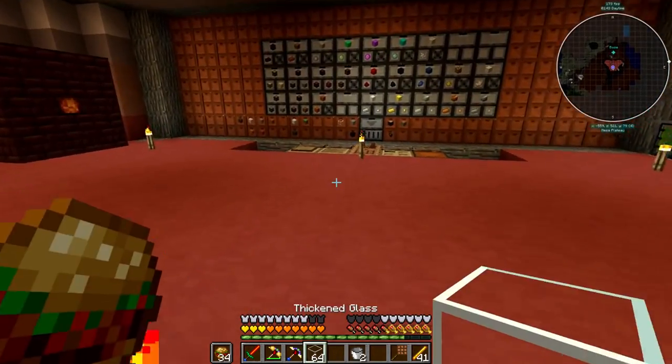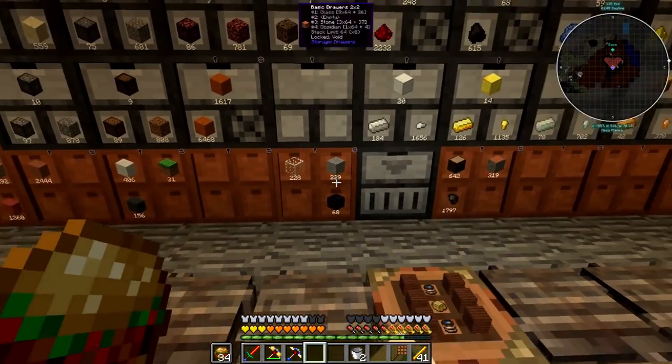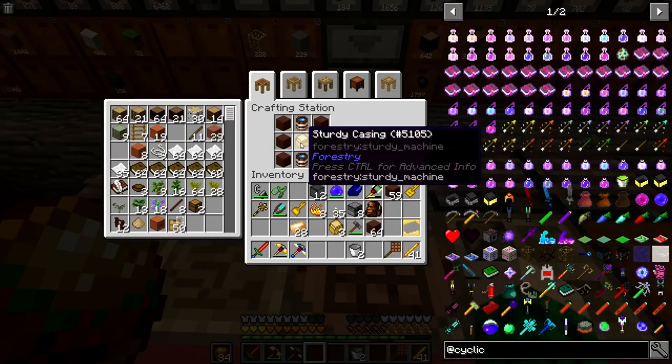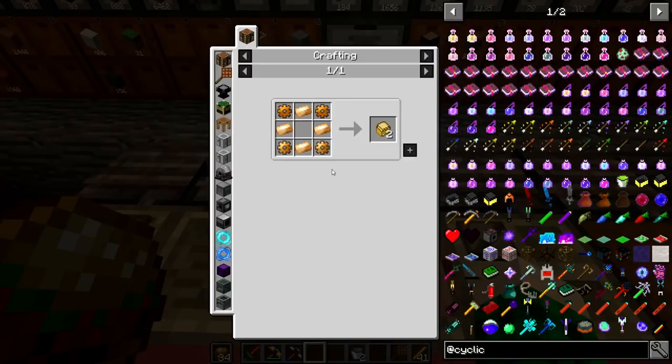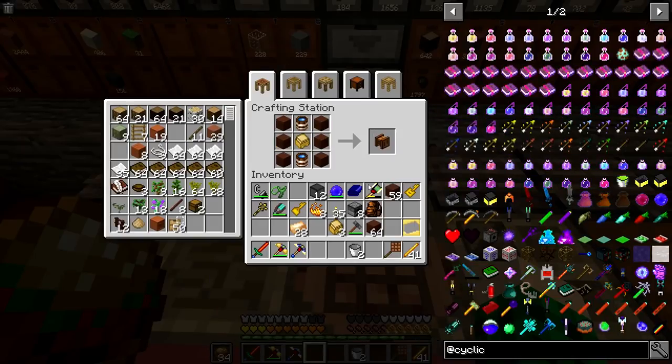I have some more glass here that I need to toss away. I made some sturdy casings, which aren't that difficult — just two bronze gears, two copper gears, and four bronze to make two of them. I made four because we're going to need them anyway for other stuff, and now we can finally make a carpenter.